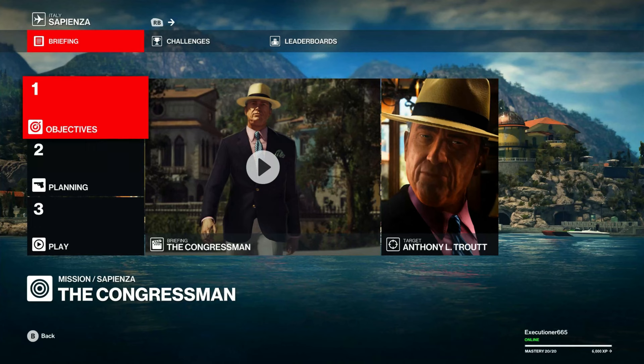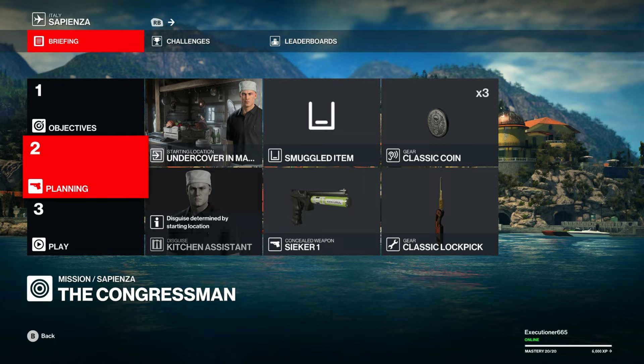Welcome back everyone. Today we are going to be covering the first elusive target released in Sapienza, which is one half of the deceivers — the congressman. We're going to start undercover in the mansion kitchen with a seeker, lockpick, and coins.